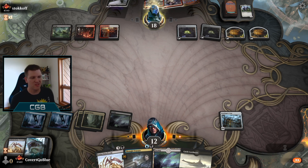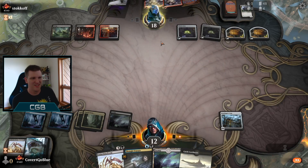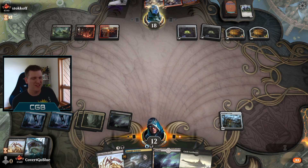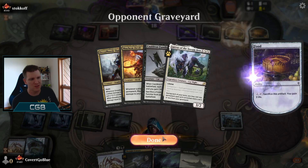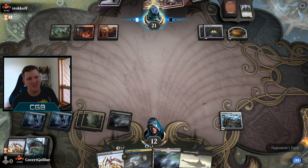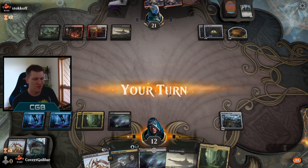The opponent throws Lurrus in the oven — just another cat in an oven. I'm reading the Cage. You can sacrifice these, but the cat won't come back. So it's still good for Mayhem Devil triggers. They eat it for life. I'd save it for Mayhem Devil if you ever find yourself in this spot, viewers.